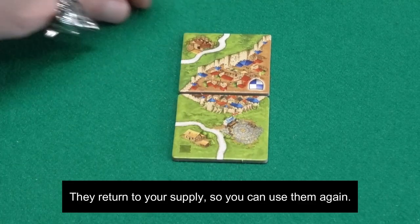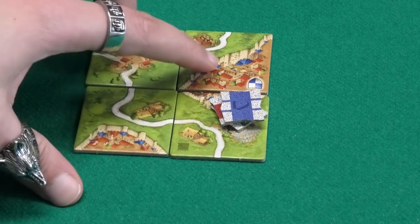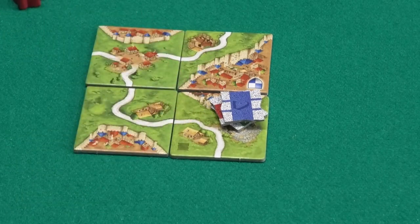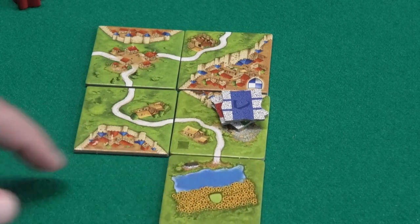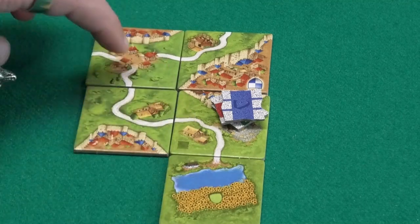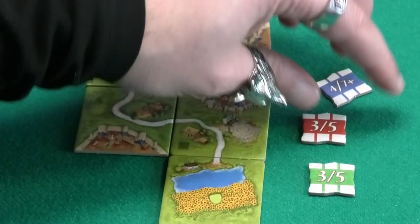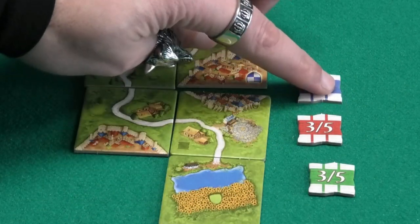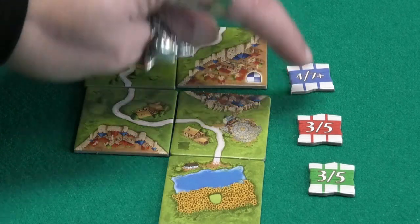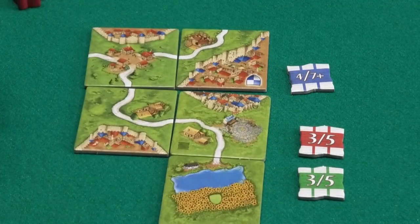When the betting tile has both an open city and an open road, you are not sure what you are betting on, because maybe the road would have been closed first. If the road is closed first, we simply score for the road — 1, 2, 3, 4 tiles that road consists of. Now only blue gets points because that player betted the correct number, so blue will get 4 points. The red and green player have no 4 on their chips, so no points.